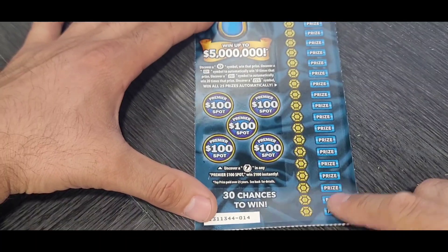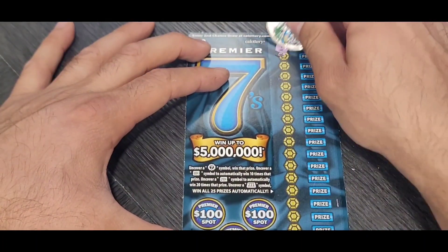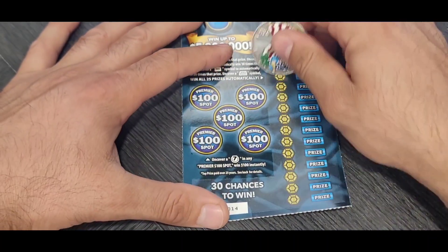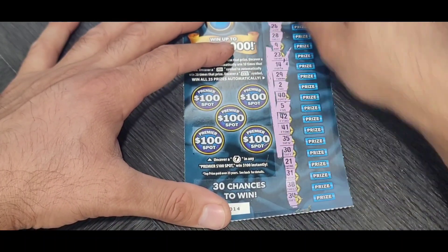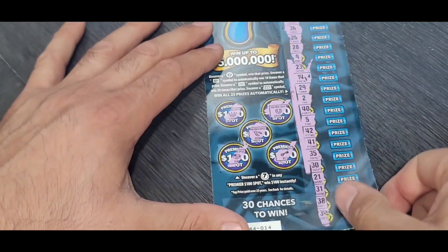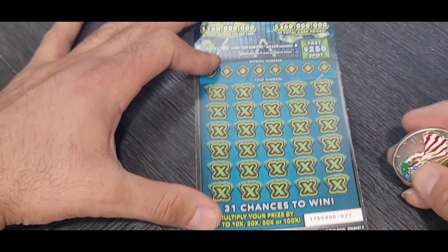On the Premier 7: need a 7 to win the $100 premier spot, another 7 to win on the side, and we can also find 10x, 20x, or triple 7 to win all. Let's go find that triple 7! Nothing so far... looks like nothing — another loser ticket maybe. Last ticket: 100x. $250 to win the fast spots, ticket 27. 10x, 20x, 50x, and 100x — come on, save the session!